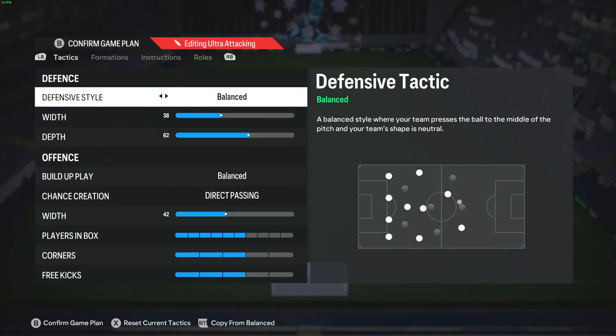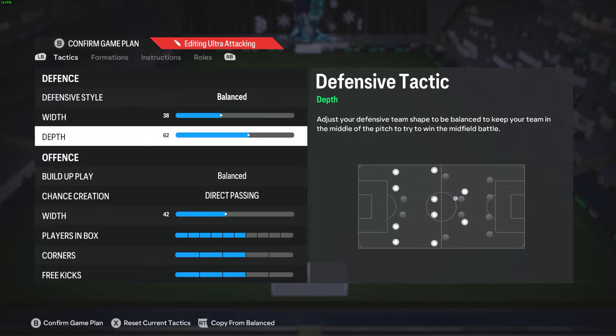Custom tactics: I have it set to my ultra-attacking, but this is not an ultra-attacking formation. I would call this a regular formation, honestly. This is probably a formation that you would love to start your game with. Defensive style: balance, width 38, depth 62.